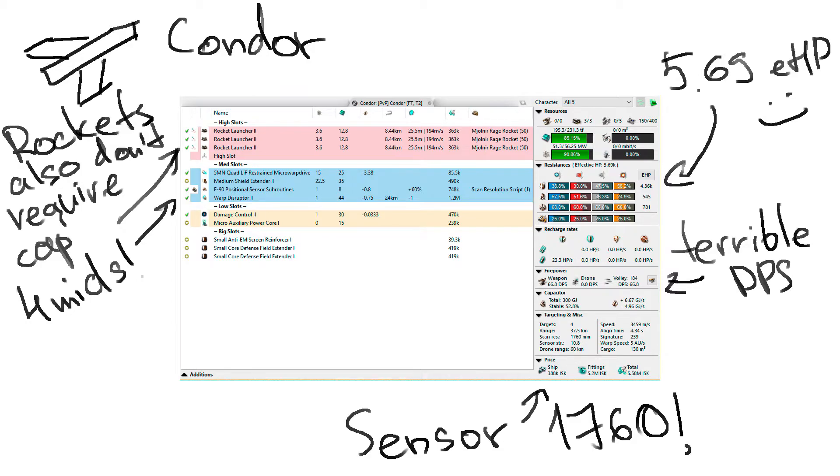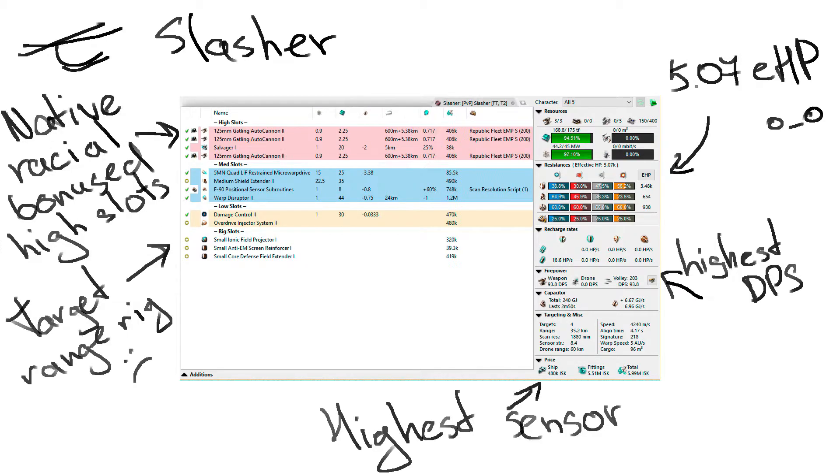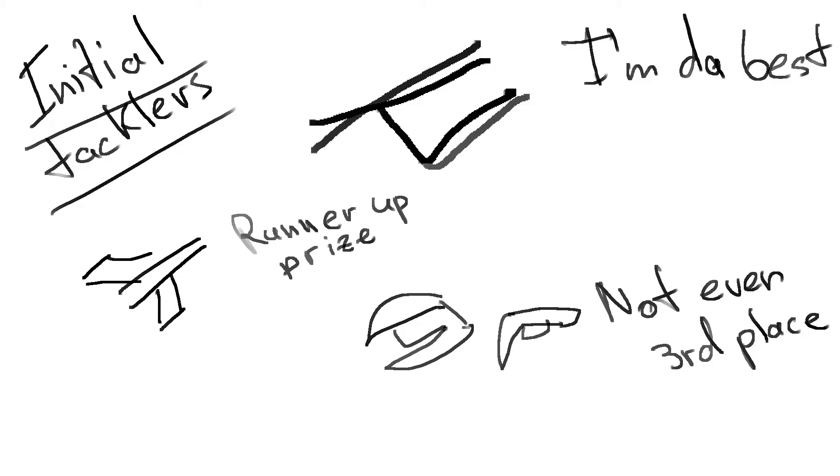The Condor's speed is the lowest at 3,459 m/s. As for the Minmatar Slasher, it will have the least EHP at 5,000, the highest anti-drone DPS at 93.8, the highest sensor strength at 1,880 mm, the shortest targeting range at 35.2 km, and the highest speed at 4,240 m/s.